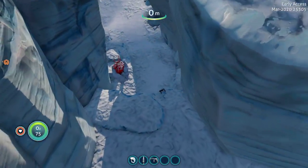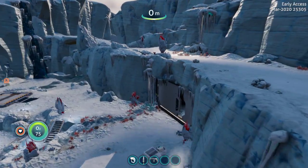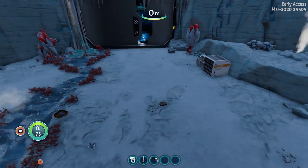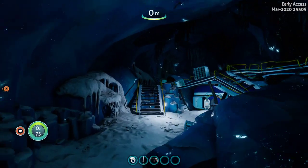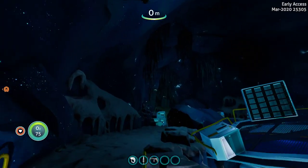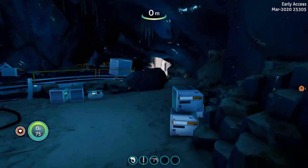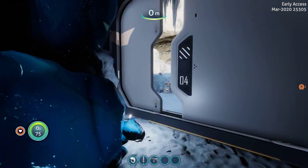Holy crap, are we ever gonna get freaking lost in this game or what? Oh — hover bike base! We found it, we found it! So this is where the first porthole is. The other one is in the Arctic Spires so we have to find our way over to the Arctic Spires now.